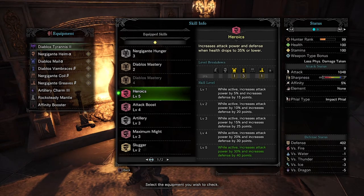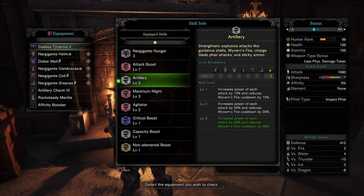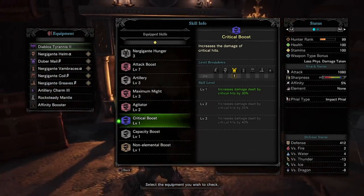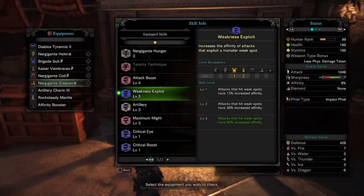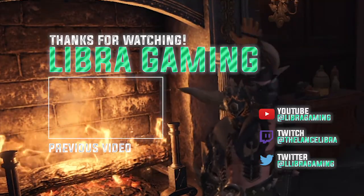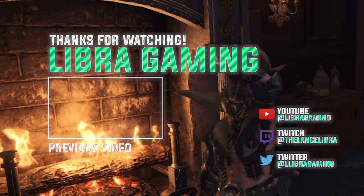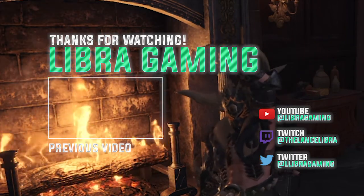Let me know in the comments section if you believe Heroics is worth it and if the plus 40 defense should stay the way it is. To recap this video, I personally recommend Artillery level 3, Capacity Boost, Non-Elemental Boost, and Attack Boost either 4 or 7 in your main skill set. For your optional skills, you should have Critical Boost or Weakness Exploit. Thanks for watching. Please hit the like and subscribe button. Stay tuned for more videos and as always, happy hunting.